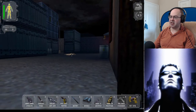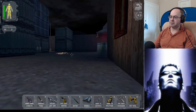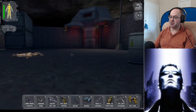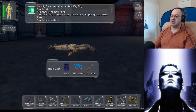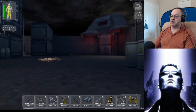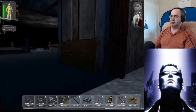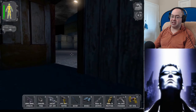Did I take out that guy? I think I did. Let's hope the cameras don't see me and the drone doesn't see me. Oh — well, there's the turrets. Okay, so we got a key, a lockpick, and ammo. So the lockpick is worth it.